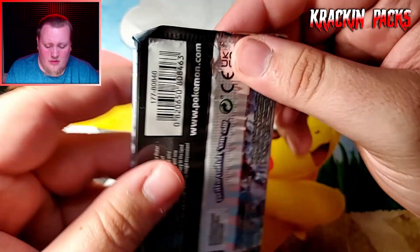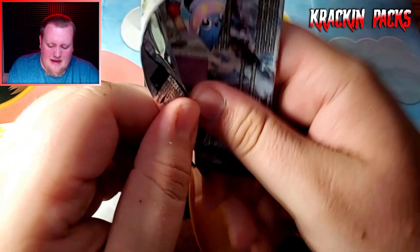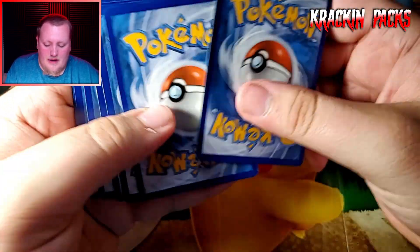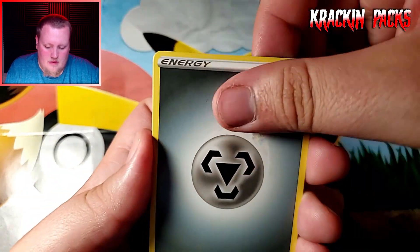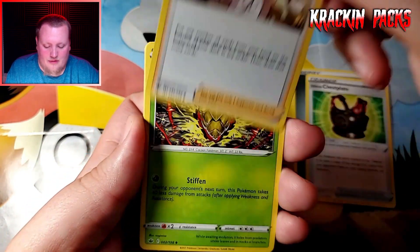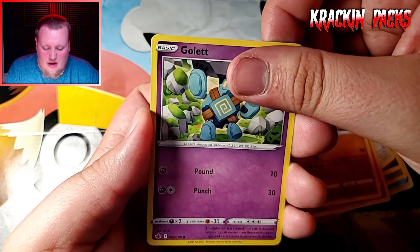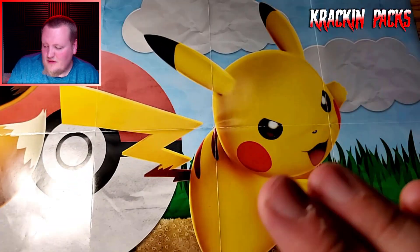We're down to the last pack for this video — let's see if we can get any last-pack magic. Code card. Are we going to get any last-pack magic? Energy, Chestplate — there's Caitlyn, we found the beautiful other version of her. Inkay, Squawkabilly, Scorbunny, Diglett, Golette, and a Dugtrio non-holo rare. Nothing there.